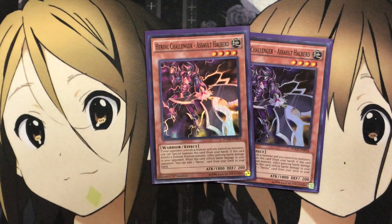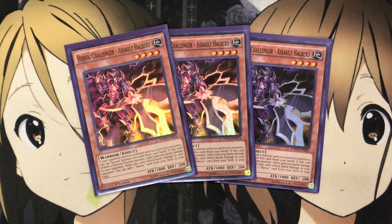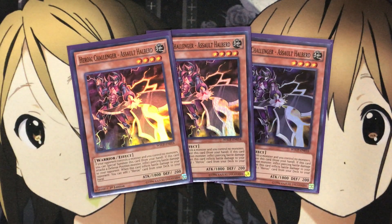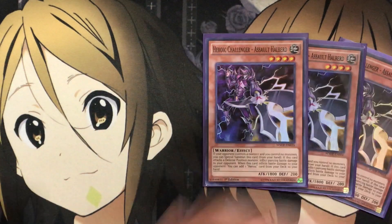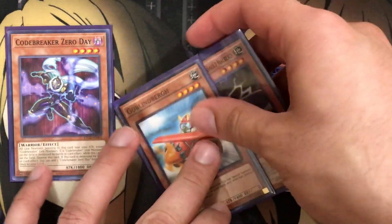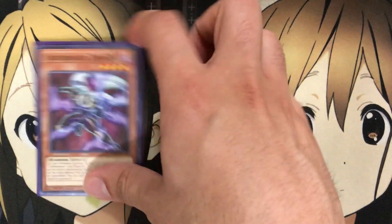The other one is Heroic Challenger Assault Halberd. If your opponent controls a monster and you control no monsters, you can special summon this card from your hand. It also has a piercing effect, and when it inflicts battle damage you can add one Heroic card from your deck to your hand, searching another Assault Halberd. Having that easy special summon plus 1,800 attack is a big plus — and you can special summon it, summon Goblinburg, then use Goblinburg to go for the Link 2 while keeping Zero Day on the field.